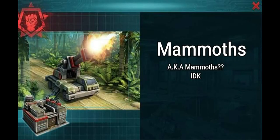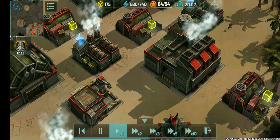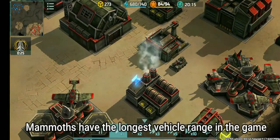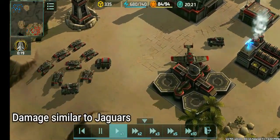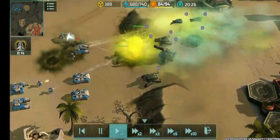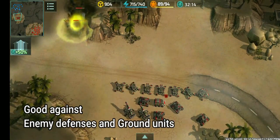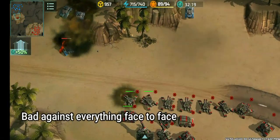Mammoths — not like the large animals. They are small and a bit slow, but they pack heavy damage and are long-range. Mammoths are the ground artillery units of the Resistance and have the longest vehicle range in the game. They also have damage similar to Jaguars, but long-range. They have two modes — March mode and Siege mode — however, Mammoths can only fire in Siege mode. They are good against enemy defenses and ground units, but bad against air units since they have no anti-air, and any unit can kill them at most ranges, so you need to protect them properly.